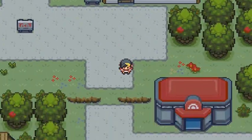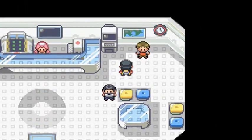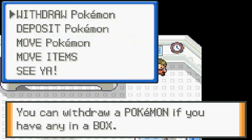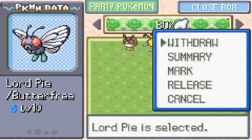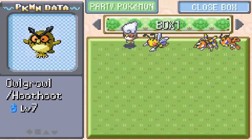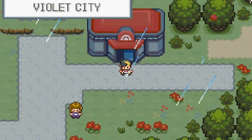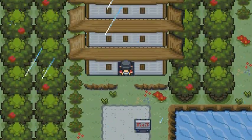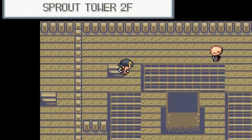Luckily I did capture some Pokemon off-screen that will help. Let's scrap some of these Pokemon. One good one I just realized we have — we have a Lordpie. Let's also grab Owlgrowl. Back over here — remember this is a hack game and I just want to get through it to show you guys what it's about. Back into Sprout Tower!